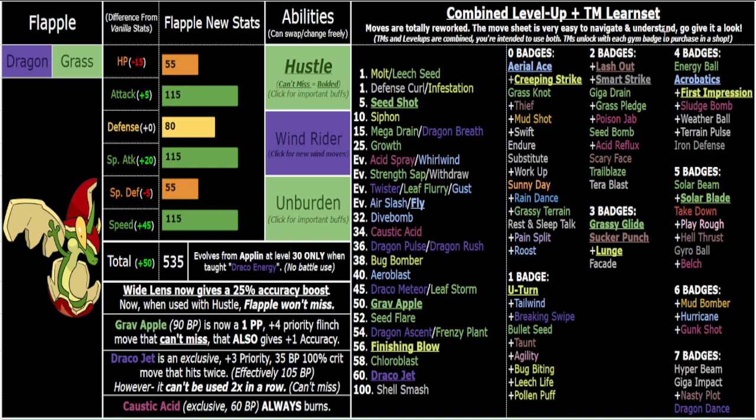Other cool Unburden sets include Dragon Ascent, Frenzy Plant, Draco Meteor, and Leaf Storm with White Herb. Dragon Ascent and Frenzy Plant are physical Draco Meteor and Leaf Storm variants — that's why they come almost 10 levels later, since they're Hustle-boosted while the special ones aren't. I put the special moves earlier to encourage a mixed Flapple. With Move Relearner and team lock you'll sometimes be forced to use that mixed special attacking stat. Even Draco Meteor into Dragon Ascent is great — drop one stat, click the other.